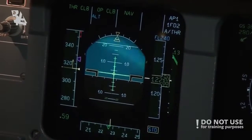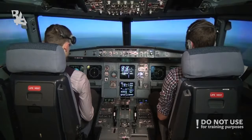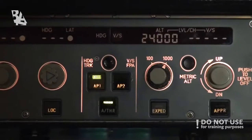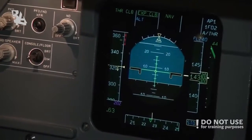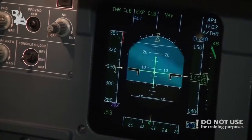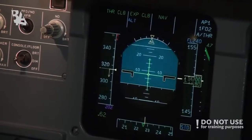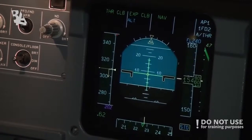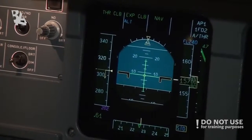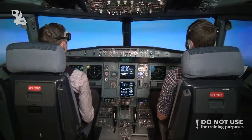Now we can also expedite. In the FMGS we can see 4 minutes and 19 miles — press expedite. On the PFD it's now expedited climb, and the plane is pitching the nose up. It will try to keep the green dot speed, and green dot speed is the minimum clean speed, which is 204 knots. We're now climbing at 5,000 feet per minute, which is not economical, but might be required due to safety, hazards, volcanic ash, or something like that.